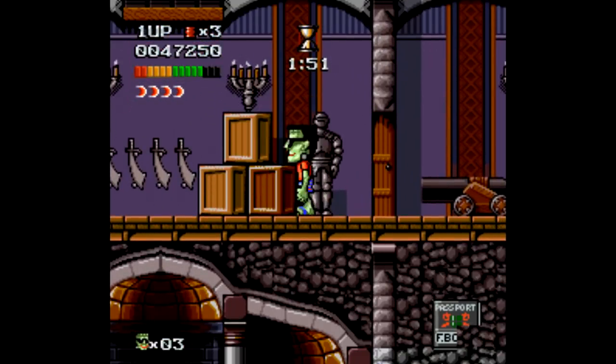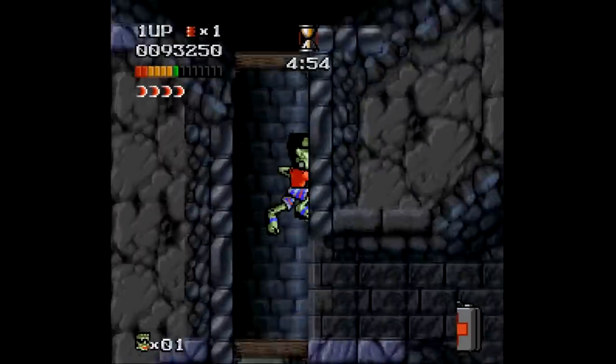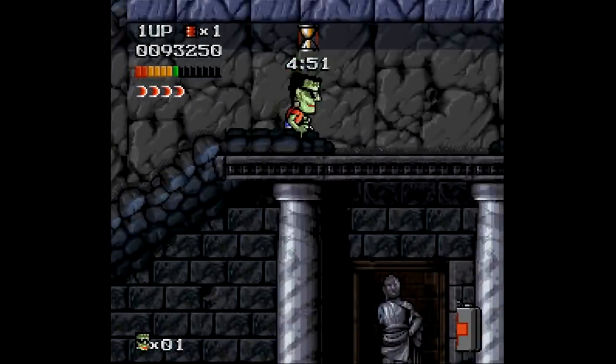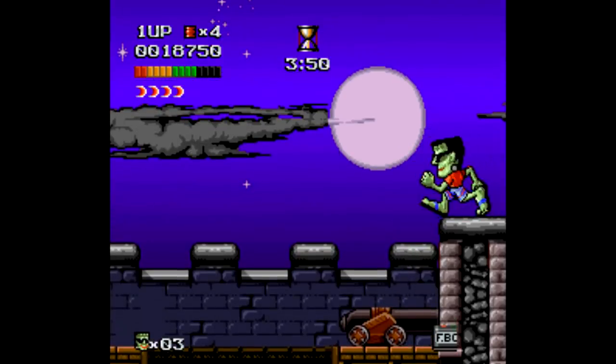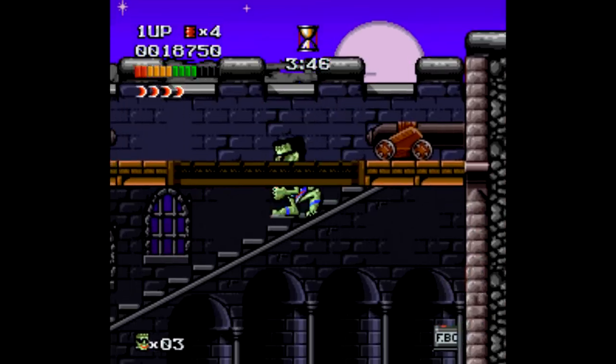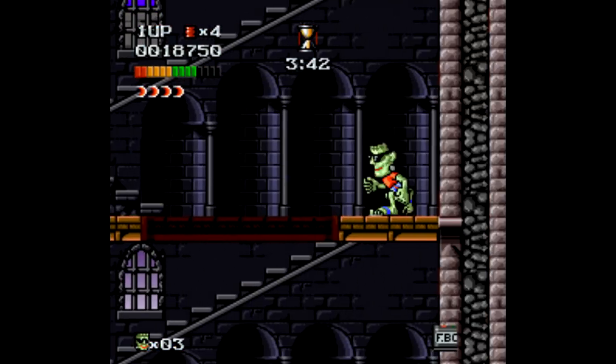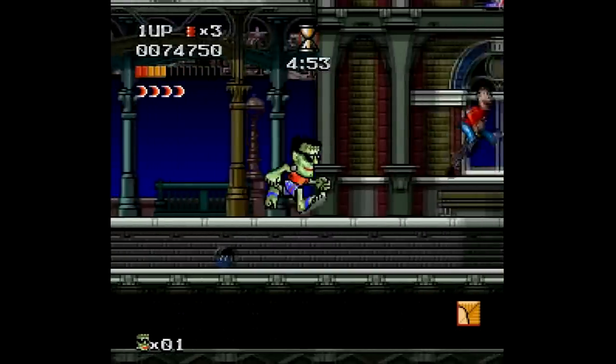Unfortunately, Adventures of Dr. Franken has way more detriments than strengths. First, the game just plays very clunky. The attacks are fine and hit detection is okay, but having to press jump and down at the same time every time you reach two platforms that meet together is just annoying. You see it right away in the first level — it's like you have to pump the brakes on your character every time.